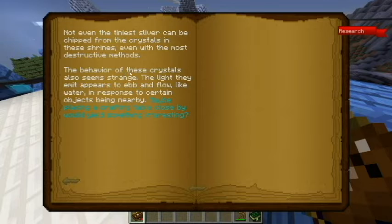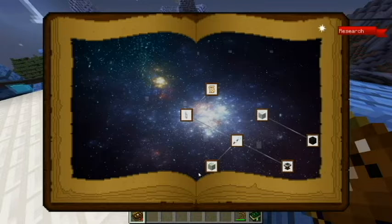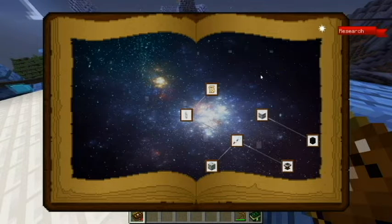The behavior of these crystals also seems strange — the light they emit appears to ebb and flow like water in response to certain objects being nearby. Maybe placing a crafting table close by one would feel something interesting. That one was really cool.